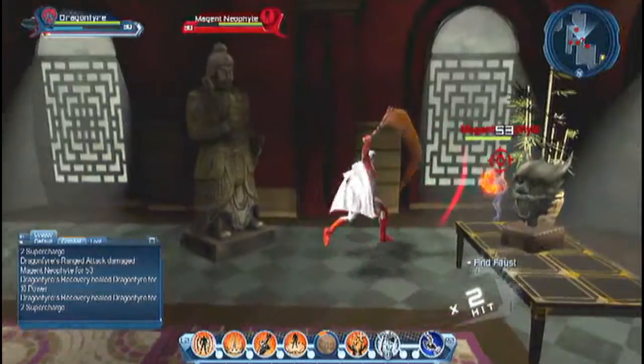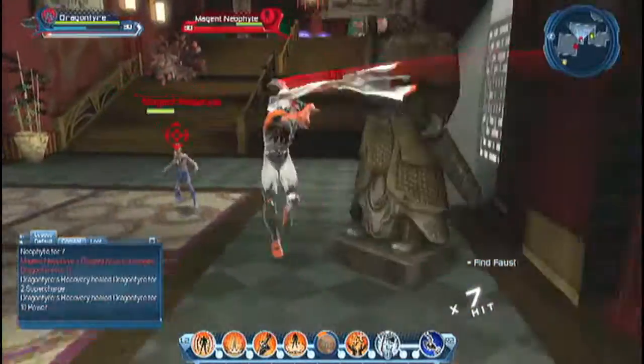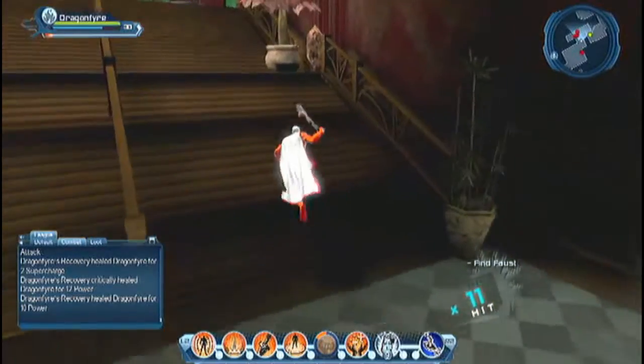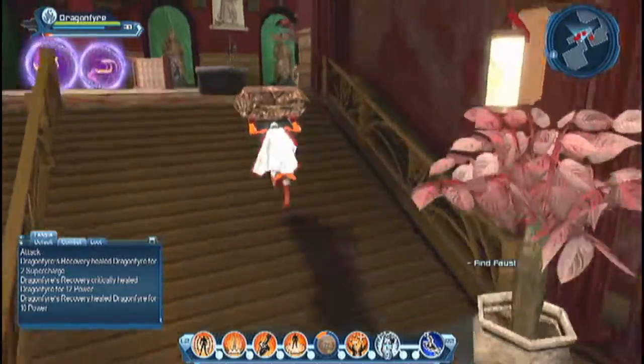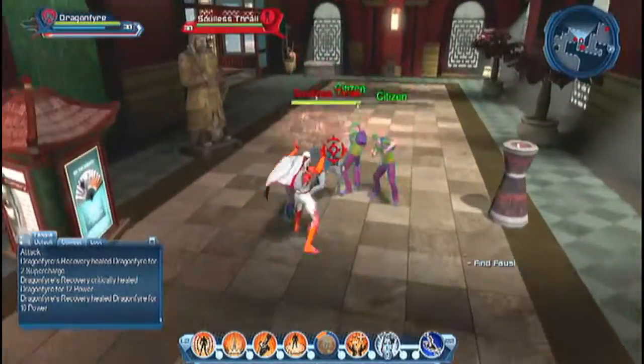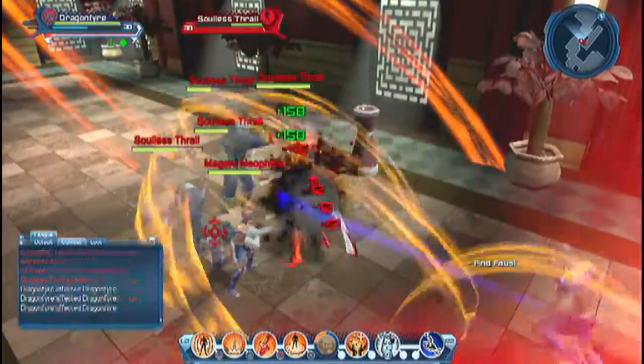Heading into the first room, move immediately to the left and fight the enemies there. Move straight through into the corridor and then kill the three enemies at the entrance. Then head up the stairs and stick to the right wall. Move away from the enemies at the top of the stairs and then kill anything in your path, as well as the enemies that follow from behind.